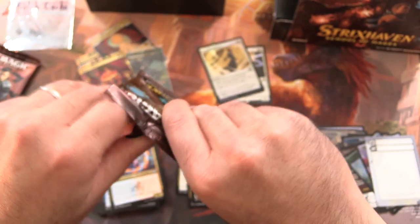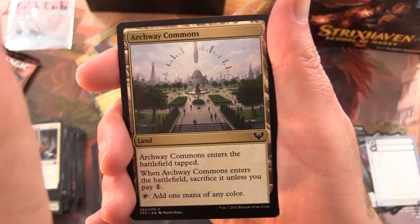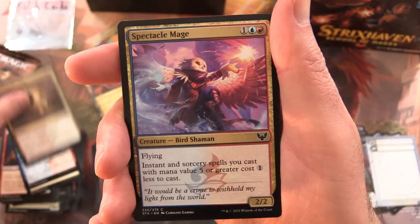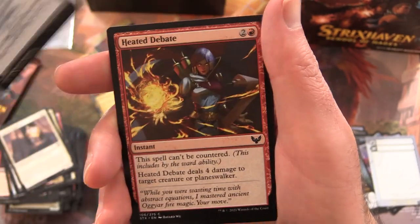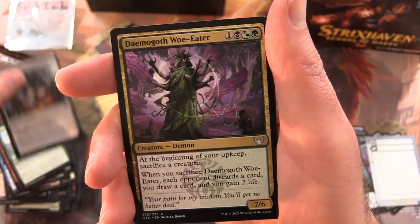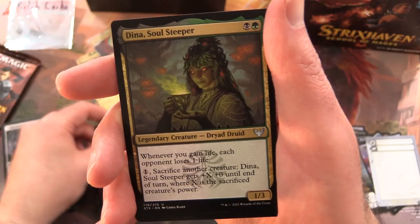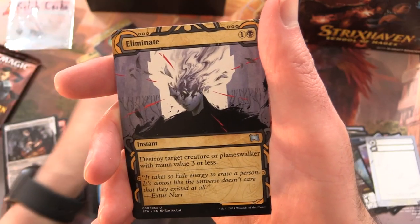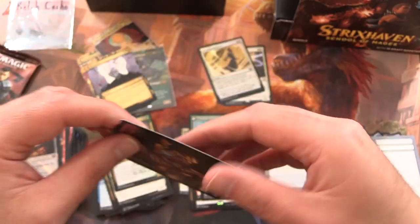Two more packs — the record is out of reach, but we could still get four Mythics, which would still be a very good bundle. Pack nine: Archway Commons, Teach by Example, Thrilling Discovery, Spectacle Mage, Crushing Disappointment, Ageless Guardian, Re-Sculpt, Heated Debate, Big Play, Introduction to Annihilation. Uncommons: Demogoth Woe Eater, Stonebinder's Familiar, Dina Soul Steeper. Rare is Tempted by the Oryk. Eliminate from the Mystical Archives and an Elemental Token with draft archetypes on the other side.